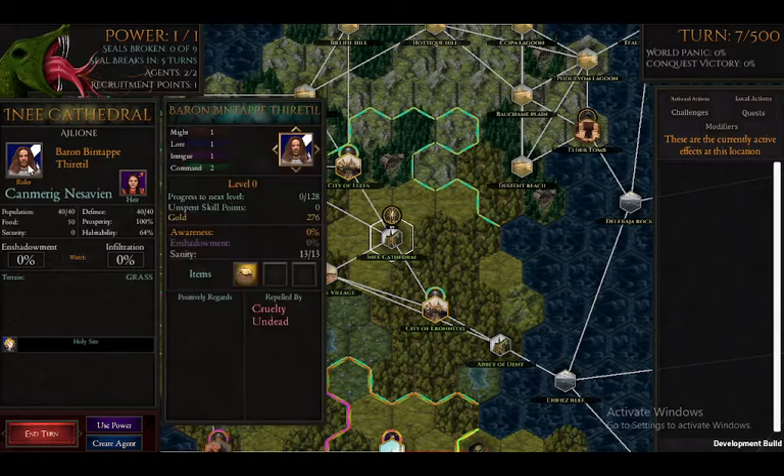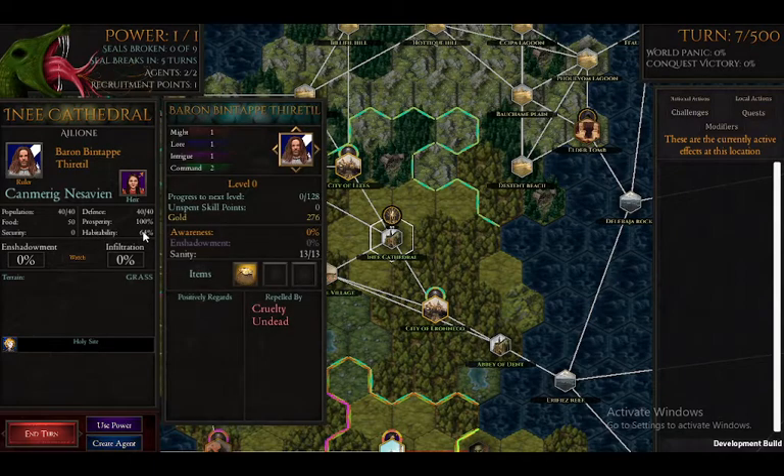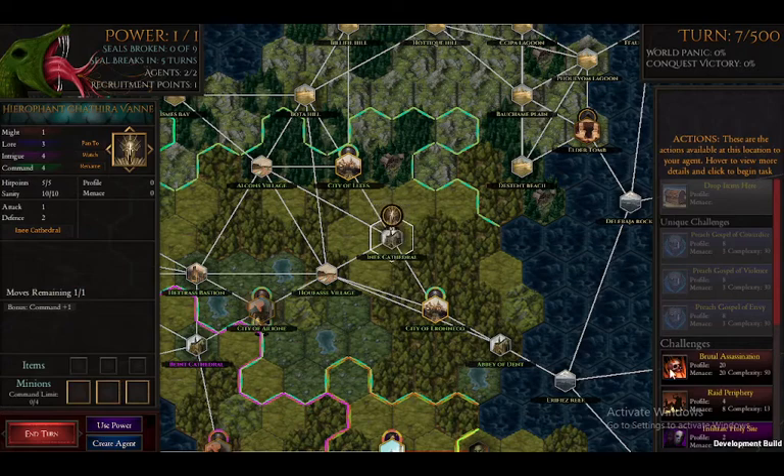This guy is already going to have a ton of gold because of that item he has. That item, if I'm not mistaken, gives you two gold every turn. We'll go ahead and start infiltrating the place and I'll show you.